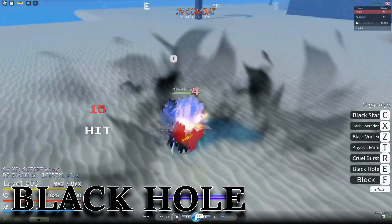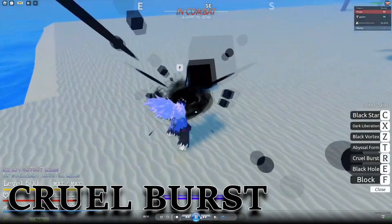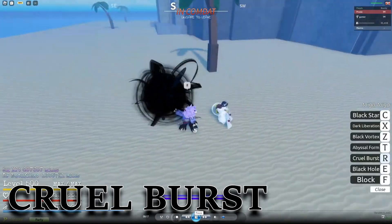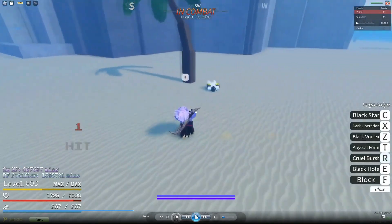Next we have Cruel Burst. As you can see, this is blockable because he's blocking it here. It hits around five times before the actual big explosion happens, which is a block break — as you can see it hit for 85 at the end. Counting all the hits, this ability does around 150 damage, which is kind of low. But the block break is fairly useful, especially because opponents have to block and walk back, otherwise they get pulled in.